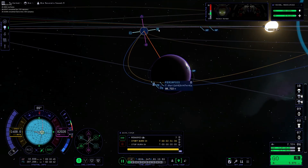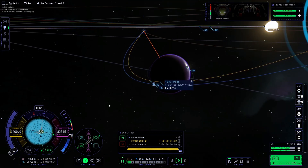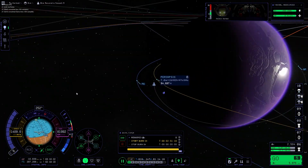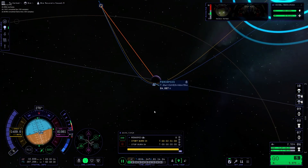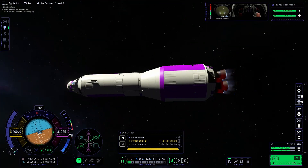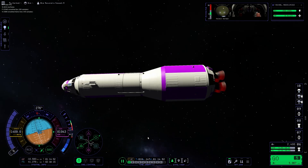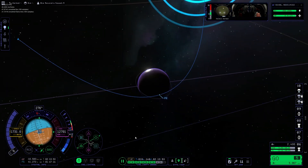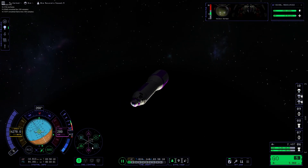Here you can see me set up an aerobrake with EVE's atmosphere. This will give us a couple hundred more meters per second. However, near the end of the mission I find that I did not need this. Additionally, if you see any cuts coming up, that's because I had to do multiple attempts again, so I cut out all the failed attempts for the sake of keeping this video concise.